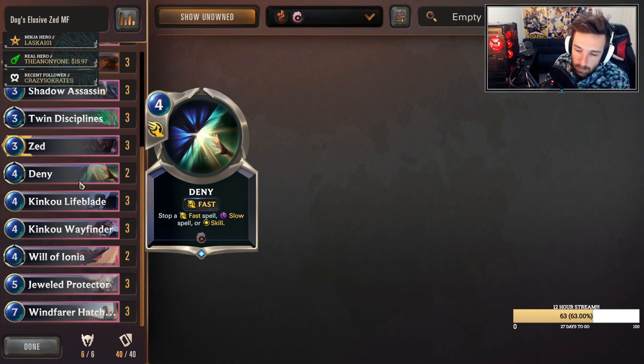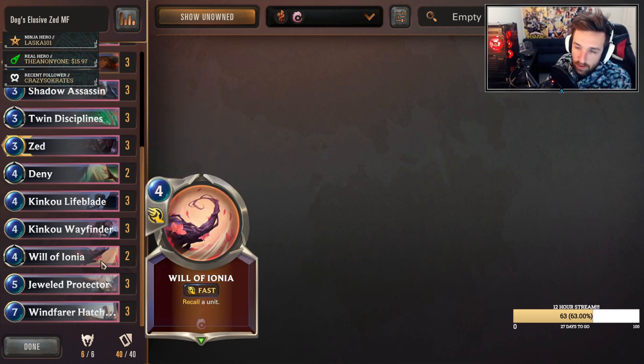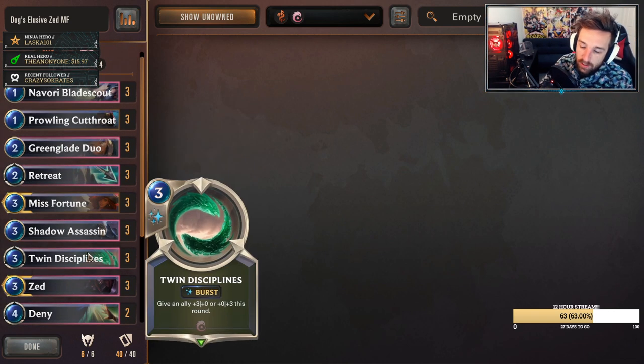This could be bumped down to one and maybe put another Will of Ionia in - it really comes down to preference and what cards you value. I value Deny as a two-of in this list, and so does Dog. I'm a bit concerned about two Will of Ionias, but usually games will be over before you draw into three of them, and they can be clunky as multiples in hand when playing a more aggressive strategy. Twin Disciplines helps for protecting units and pushing damage, and finds more value in a list that runs a lot of elusive units.